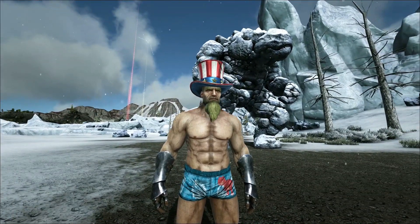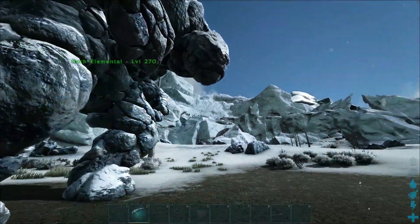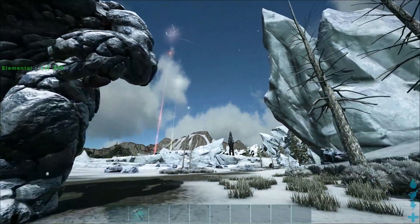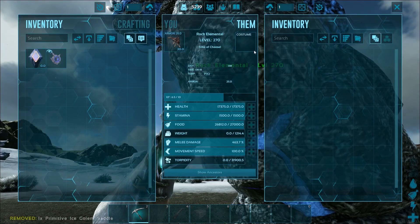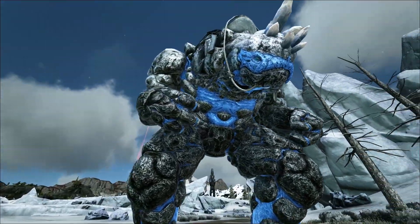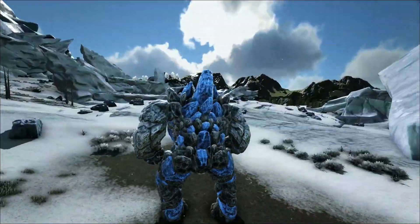And we're back. The next saddle we're going to talk about is for the big guy behind us — it's for the Ice Golem. Super cool, actually. Because as you can see, this is what it looks like before you put the saddle on, and it actually changes the entire appearance. Look at the head, look at the color, look at the back. Now we put the saddle on — boom! The whole thing changes. It looks completely different. It gets crazy spikes on the head and the crazy blue coloring. Looks amazing, actually. I really, really like this saddle a lot. Apparently it's a two-seater saddle, which is interesting.